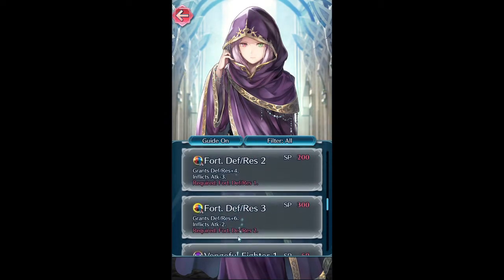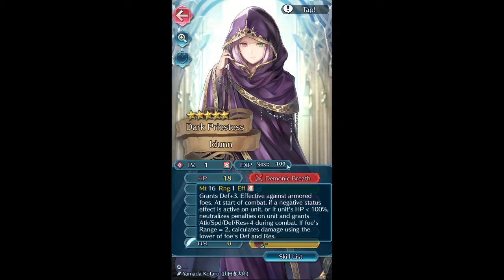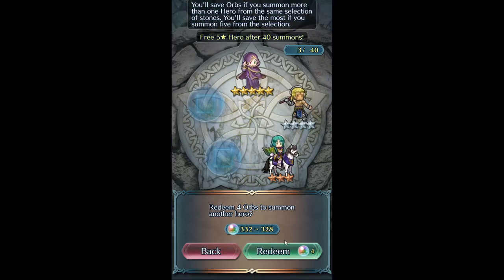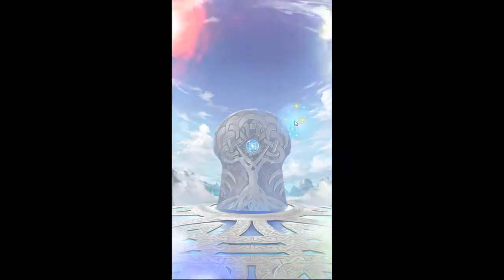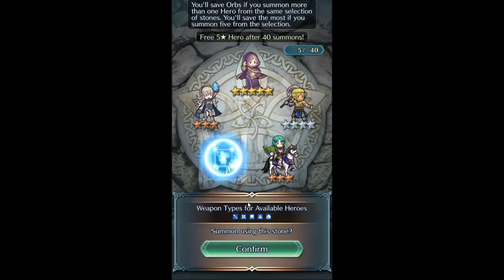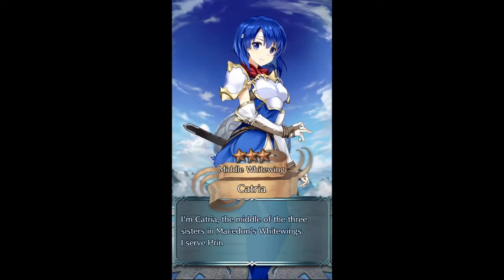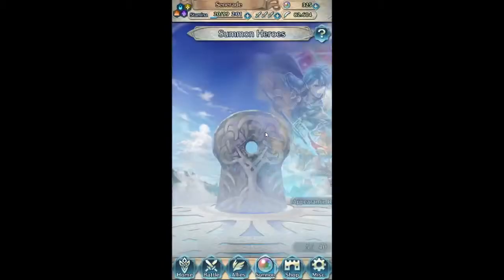Glad to have another one of those. I don't think I'm going to build her just because, for one, she's dragon, so she's got dragon weakness as well as armor weakness. I'd rather not invest into a unit like that. Corin's refine is pretty cool — I almost want to build her, it's just that I've got too many other things I need to do right now. For one, I need to go build Young Minerva.